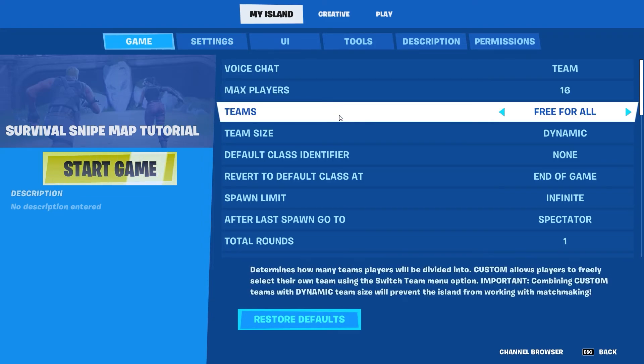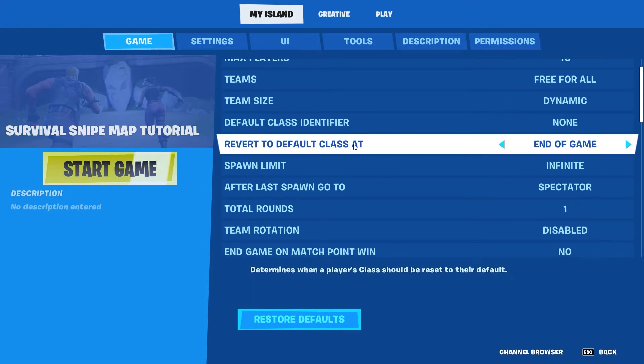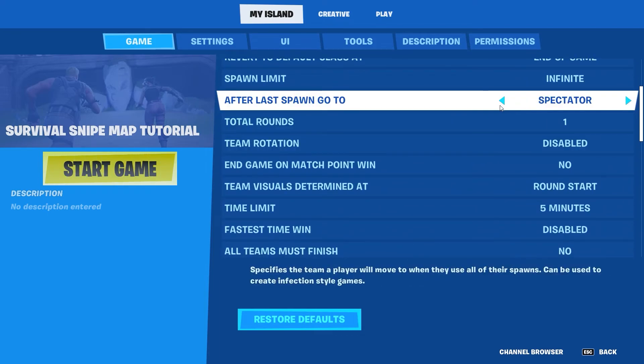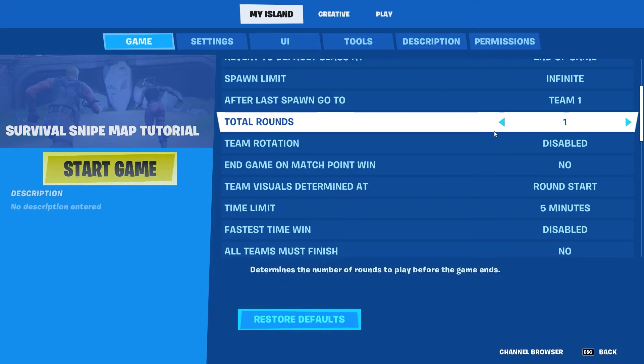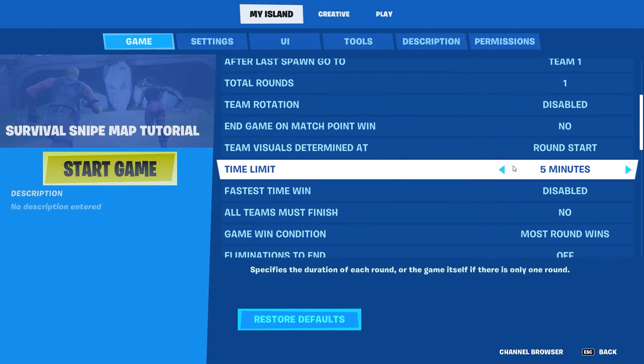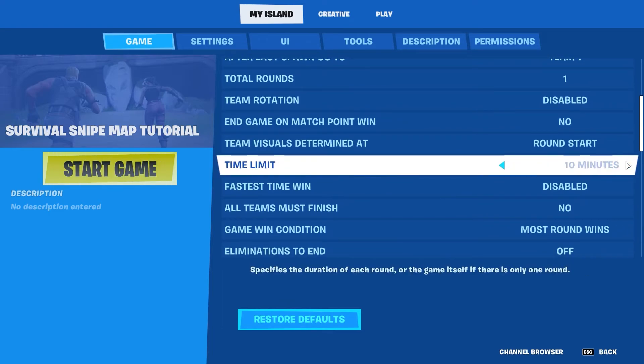First of all, the teams — it's going to be a free for all. The spawn limit is infinite. After last spawn, go to team one, just in case people come in. Total rounds: one. Team rotation disabled. The only thing we really want to change here is this timer, because that's just not enough time, so we're doing an hour.